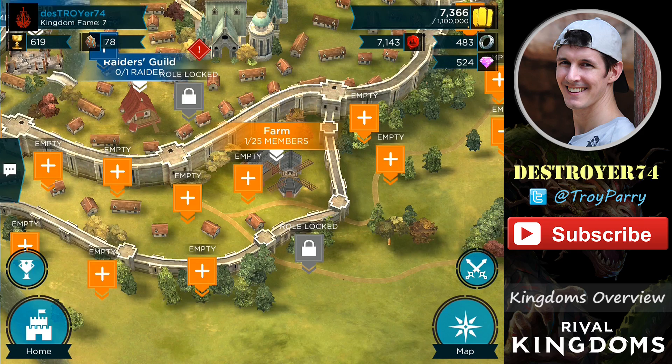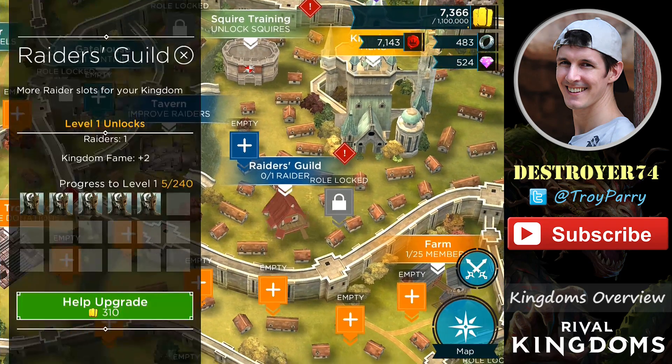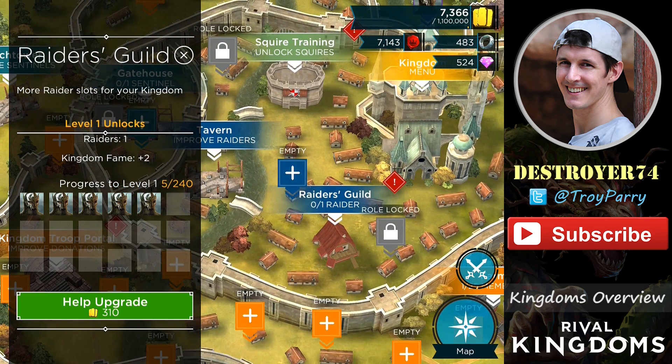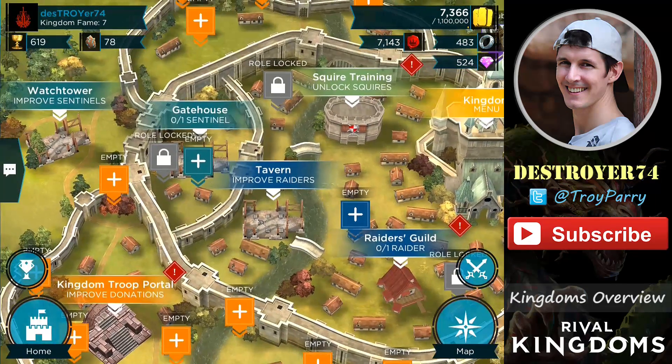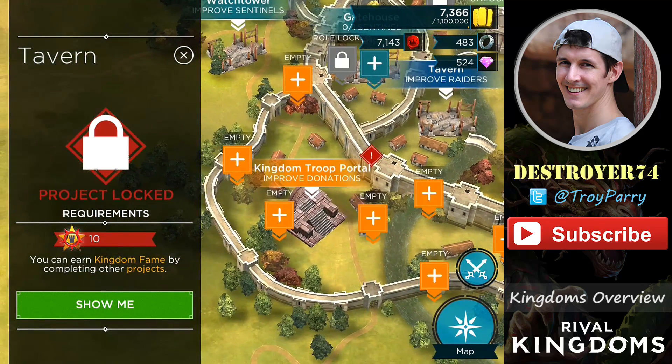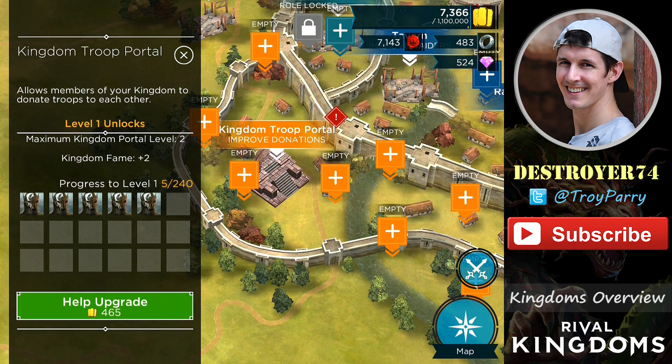Next is the Raiders Guild, and this will control the number of raiders you can have. Similar to the farm, a level 1 upgrade will give you 2 more Kingdom fame and takes 240 donations. The Tavern project is locked until your Kingdom has 10 fame. Upgrading this project will increase the percentage of bonus loot for villagers in the raider role. There's a Kingdom Troop Portal which you can build if you're part of a Kingdom. The level 1 upgrade will allow you to upgrade your troop portal to level 2. The higher the troop portal level, the more troop slots and higher troop levels it will provide.